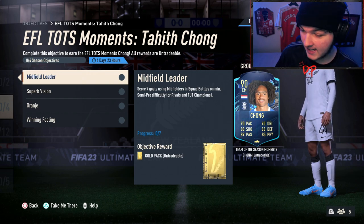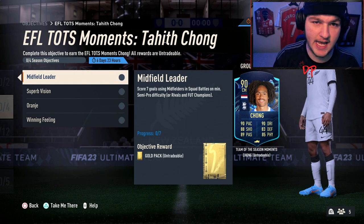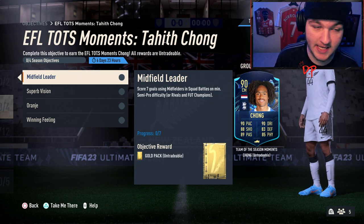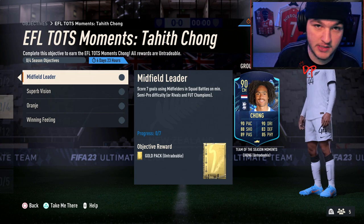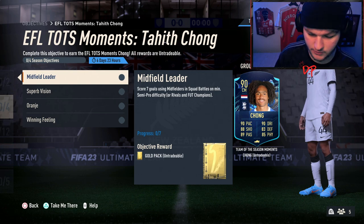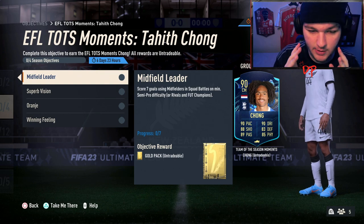It's important to note that it's the position listed on the card, not the position they play. For example, if you've got a striker played at zero chemistry as a CAM in your formation, he'll get no chem and there'll be an error message next to his name — but that does not count as a midfielder. The card itself must have a midfielder position on it.